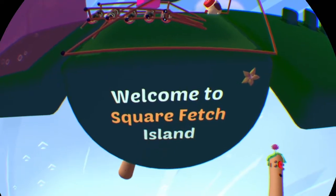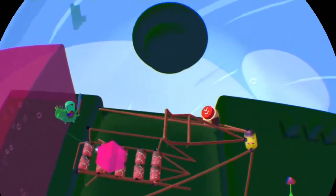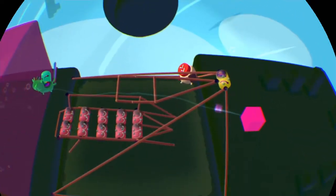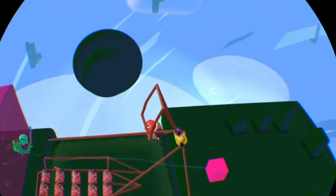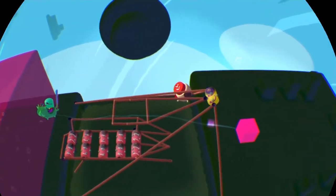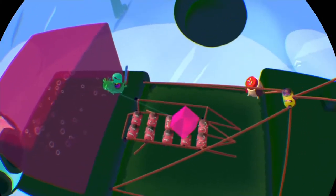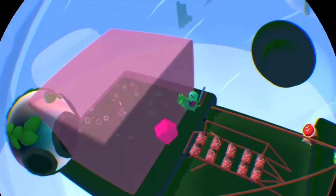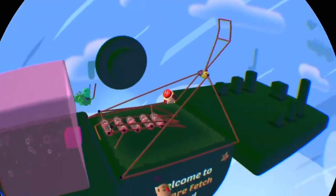Alright, here we are at the next one: Square Fetch. As you can see, we have a big old cube that we got to get from our building area to the other side. So here's what I came up with — yee-haw, lasso and cowboy! That's not one of the pretty ones. Sometimes this does really well, let's see if we can get it to do one of the good ones. There we go, that's a little better. Catch a thingy, roll — boom! What do you guys think of that? I thought that was pretty cool.